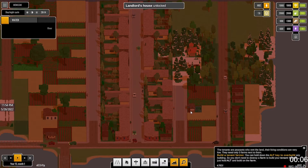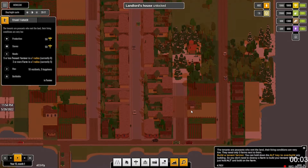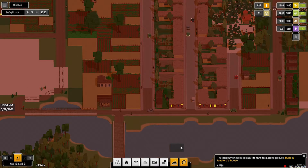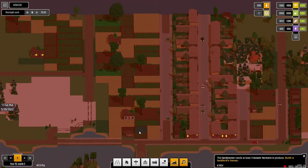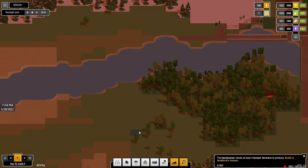Landlord's House unlocked. Landowner needs at least four tenant farmers to produce — build a landlord's house. Okay, so you need four tenant farmers and then you can build a landlord's house. Interesting. There's a lot going on here — this game is really about upgrading, upgrading, upgrading. Through and through, you're just going along the progression route.